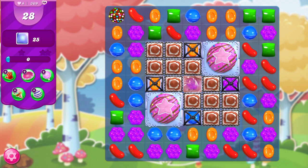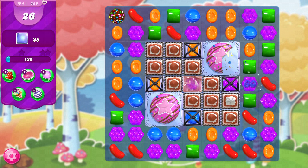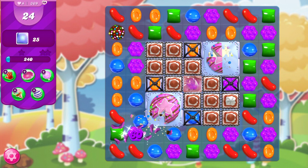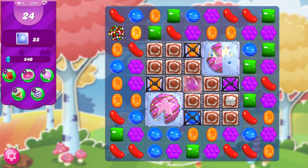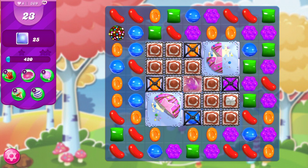I cannot take out purple immediately. If I could, that's absolutely what I would do, because it would open up this center wrapped candy. In the meantime, I'm going to try and make other matches in order to get a better setup. I'm going to clear out as many slices of cake bomb as I can manually before using that wrapped candy, before going into action with that color bomb.